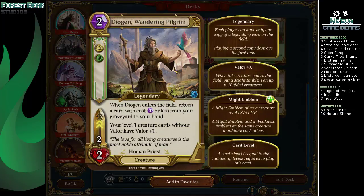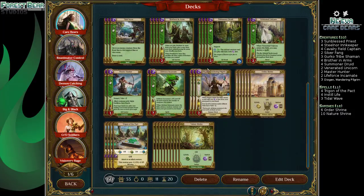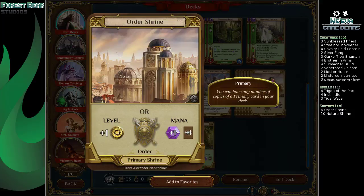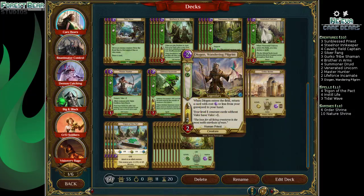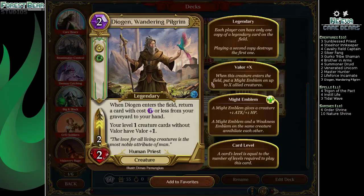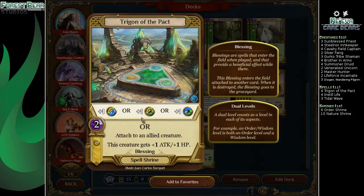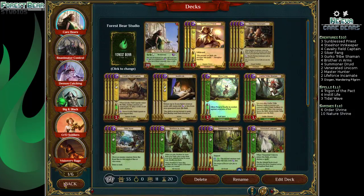Three Diogen, Wandering Pilgrim — always a great card. We can return a card with cost one or less, which is basically Tidal Waves or just a Shrine. Because we have so much usage for our mana, having the extra card is pretty reasonable, and sometimes you can just get a Trigon of the Pack and pump something. Giving all the level one creatures Valor one is excellent. And other than that, we just have a bunch of Trigon of the Shrine and Trigon of the Pack for our Spell Shrines. So let's see how this goes in game one.